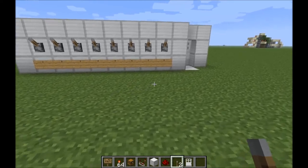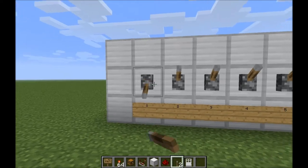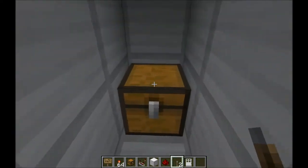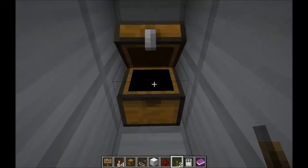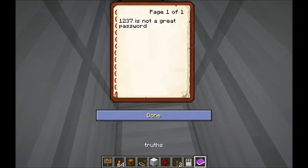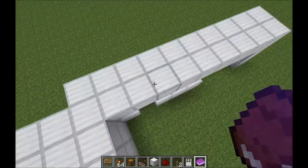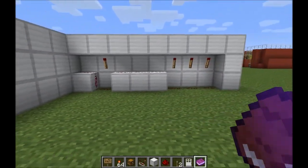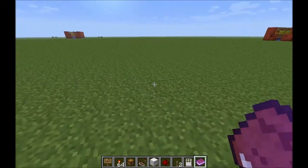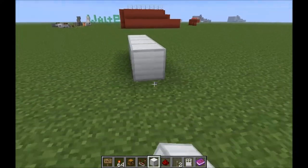It's a really cool little design. I'm sure you've all seen combination locks before — you click one, two, three, seven and the door opens, revealing the treasure, only to find out that 'one two three seven' is not a great password. But they tend to be fairly bulky. This one is very, very compact and simple — a couple of torches and a little bit of redstone. Let me show you the general idea behind it.